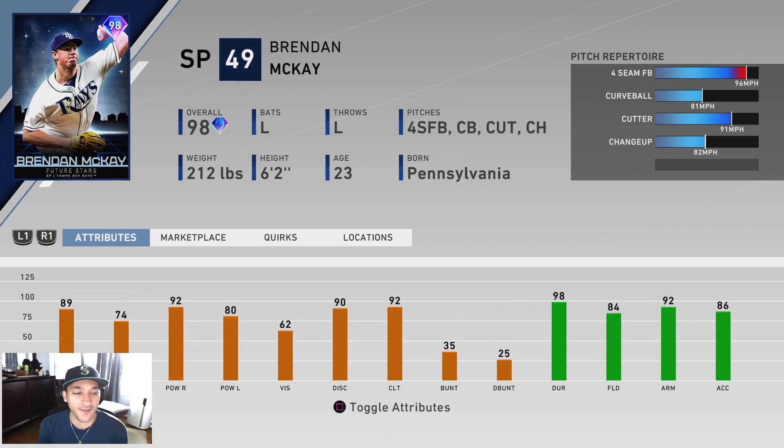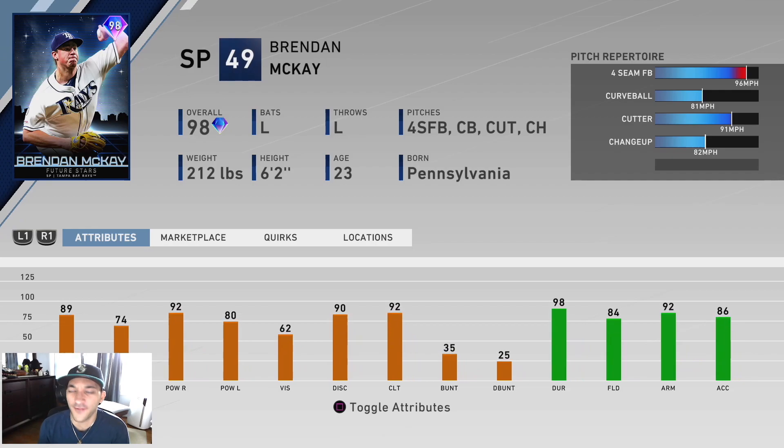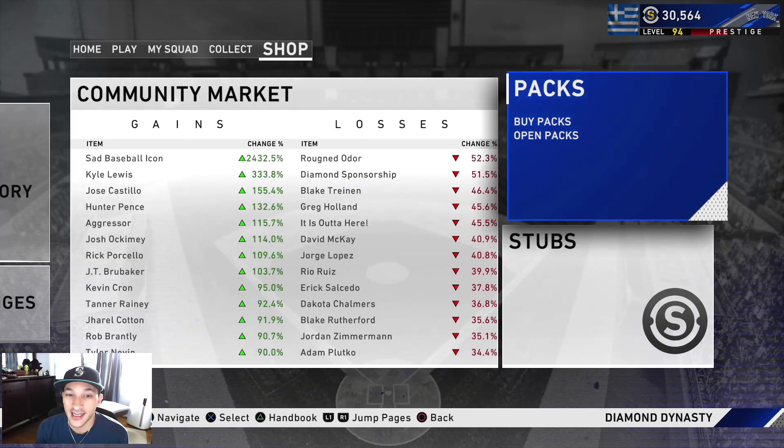For his hitting, he has 89 contact versus righties, 74 versus lefties, 92 power versus righties, and 80 versus lefties, 62 vision. A two-way player with 80-plus power on both ends — that's really nice. Let's see what he's going for. Off the jump, 90K. That's kind of a lot, in my opinion, for this card, because I don't know how good he will pitch with that repertoire. If he's good, though, it's a very nice card, definitely very solid. He's one of those players we have to try out and see to really get a good understanding of his pitching.